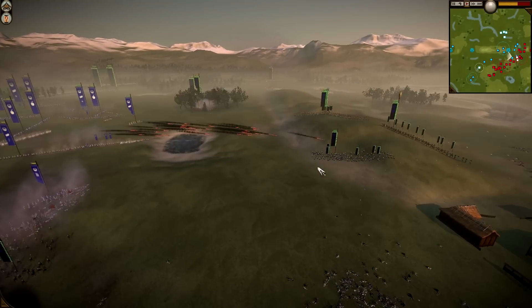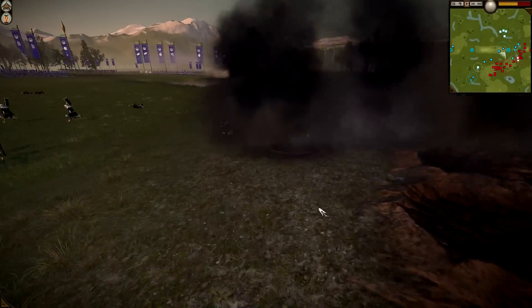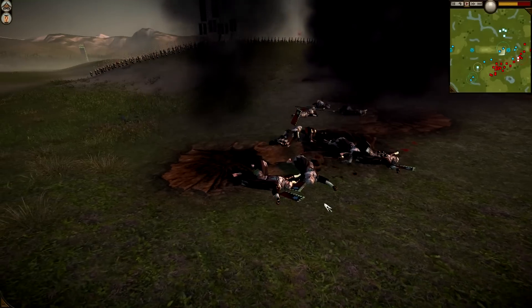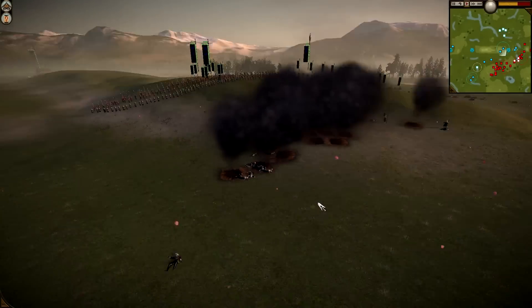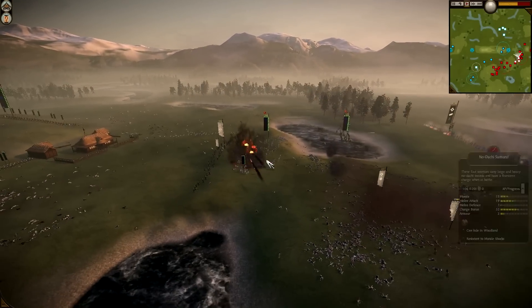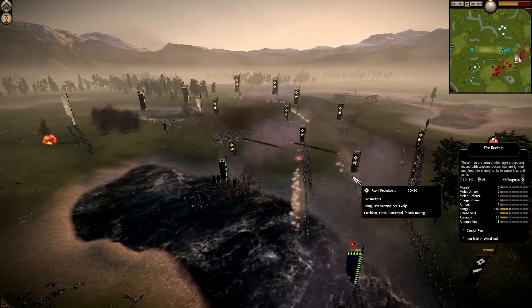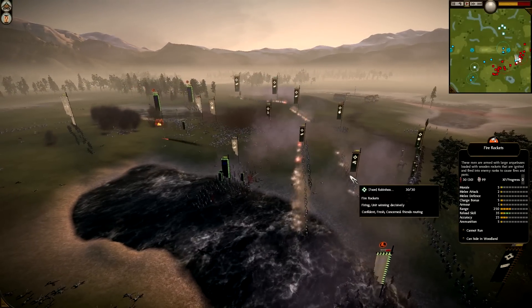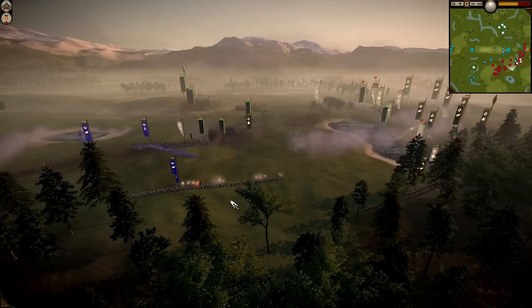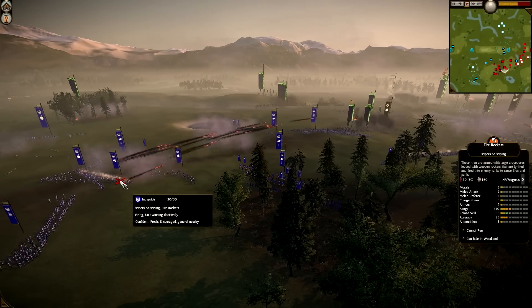What are your fire rockets firing at? Those are warrior monks in the back there. That's a good volley — got 20 men in that one. That's not bad. That's an expensive unit — definitely want to target something like that. And your fire rockets are going into Chris's No-Dachi. Oh wow, that was a killer volley. My fire rockets are only at 100 kills though. What are yours at? Mine have 160.